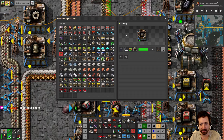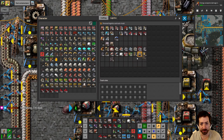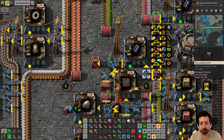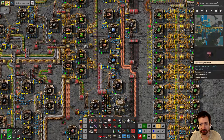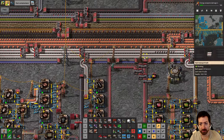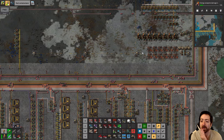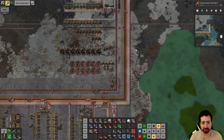All right, so that's working. I'll logistics-request those so we end up with some. I think that's all we need for now. I will need those advanced labs, and we're going to have to ship Yellow Science all the way down there — which is going to be interesting. I'll need another belt going backwards along the bus.